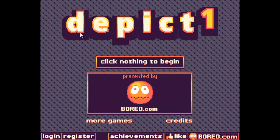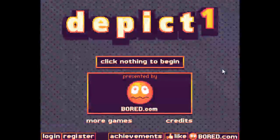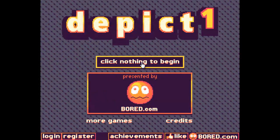This week we're playing a game called Depict One - all one word, Depict One. It's on Board.com, I'll put a link below so you can click on it and play it after you watch this review. And it says here: click nothing to begin. So I'm guessing this thing here is nothing.